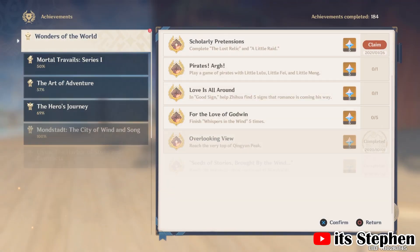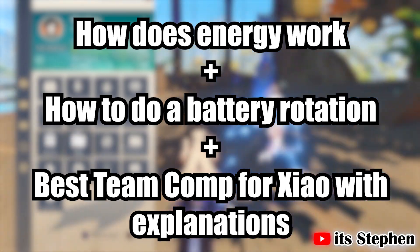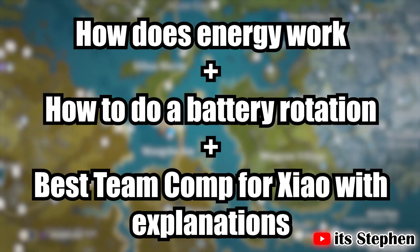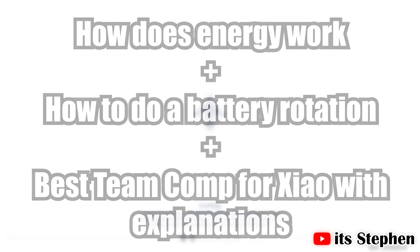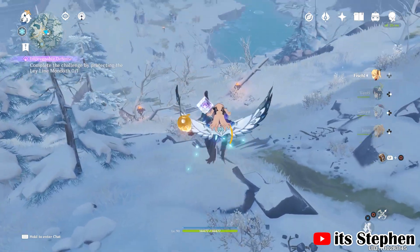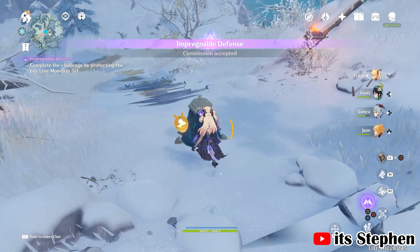In this video I will be covering two topics: a masterclass on how to calculate energy and how to optimize your Zhao rotation to allow your Zhao to get the highest possible uptime on his burst with minimal downtime. And what are the best supports to run on Zhao with an explanation for each character. First I will go into how energy works, so when I rate the characters it will make more sense, and how to build your team to give you the best burst uptime on Zhao.